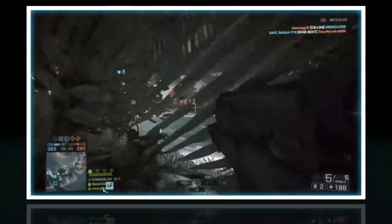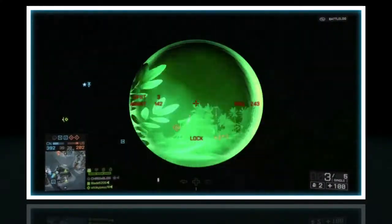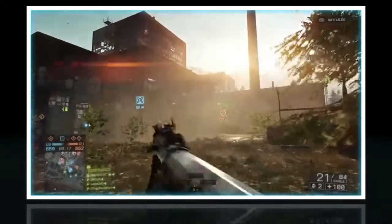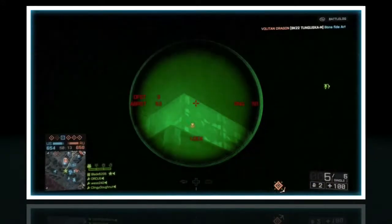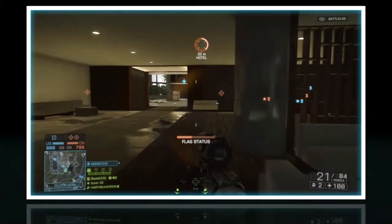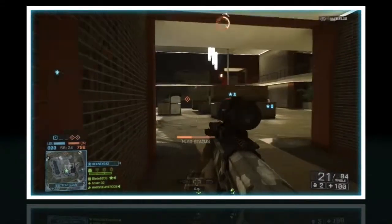I just want to make a quick video on how to use the air burst gun that you can have as the support. Basically what you do is you aim in the sights to lock on to a specific object an enemy is next to, and once you lock on to that object, the grenade that you shoot will explode at the distance that object was. So if an enemy is behind cover, you lock on to the distance that cover is, and whenever you shoot the grenade it will explode at whatever distance that cover was at.